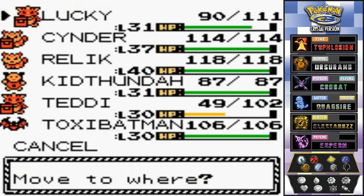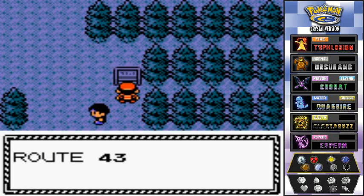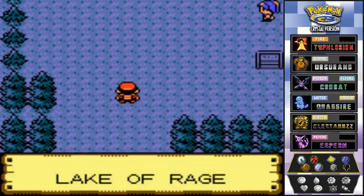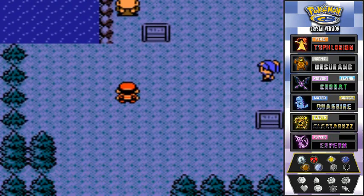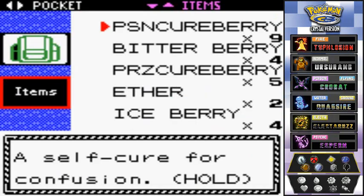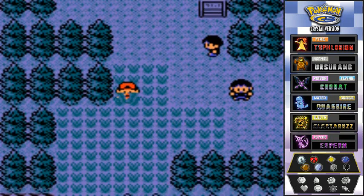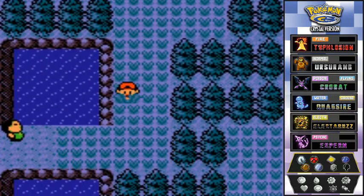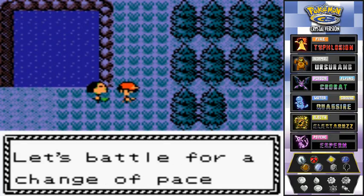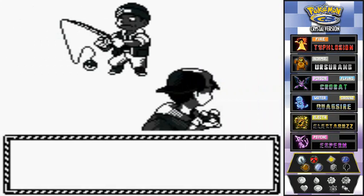The sign reads: Route 43 — Lake of Rage / Mahogany Town. We're here — we've arrived at the Lake of Rage! I'm going to explore the exterior of the lake first because there are quite a few things to find, and since Relic knows Cut it should work out. Let's explore and battle some more people while we're at it.